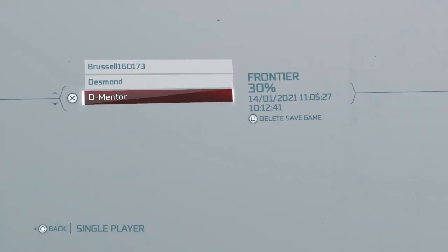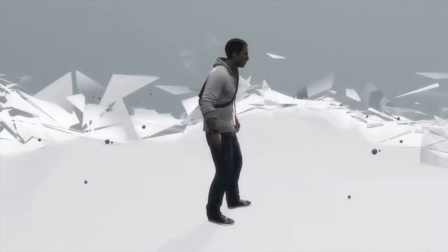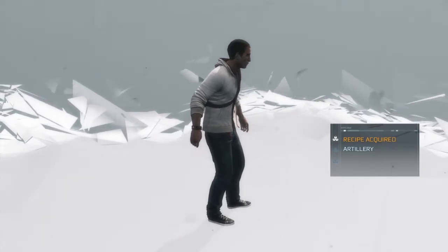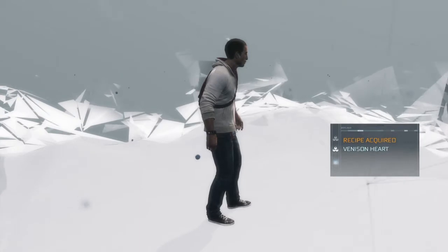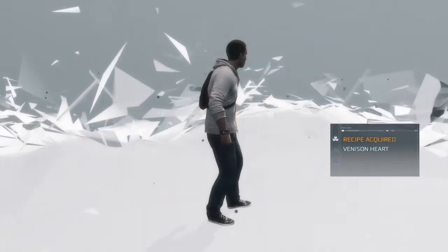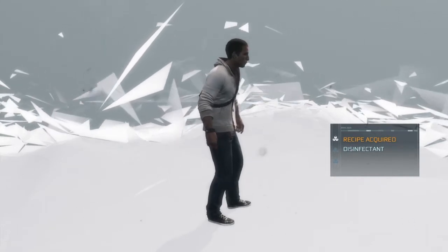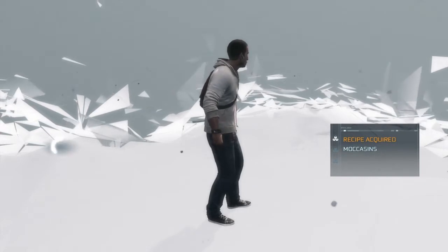Hi everybody, welcome back to my 100% walkthrough of Assassin's Creed 3. On this video we're going to be getting the frontier chests that are in Lexington. One of these is hidden underground and the other one's fairly simple to find in a church, so there are two in this one.